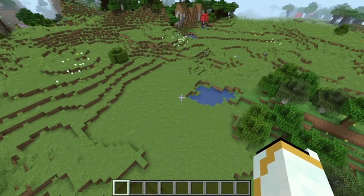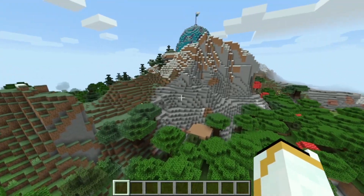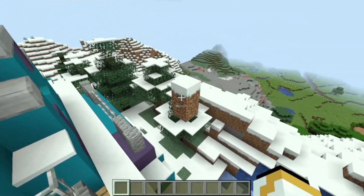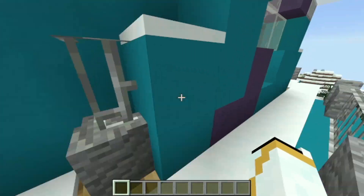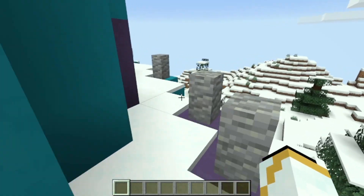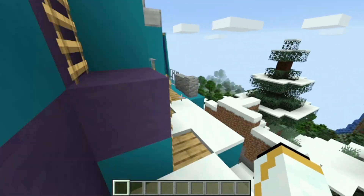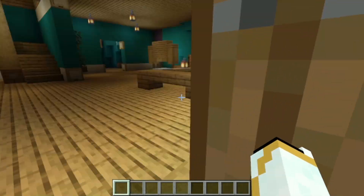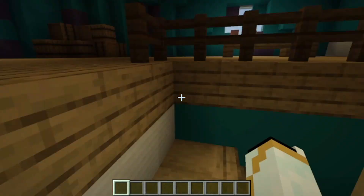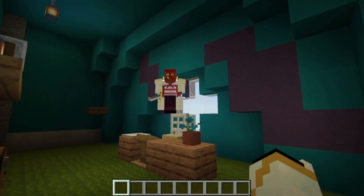Just like all One Piece games, you spawn normally and will have to find unique structures tied to the Mine Mine No Mi mod. For example, this is a Marine small base — if we enter it, it should be filled with Marines.